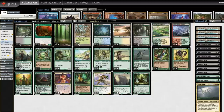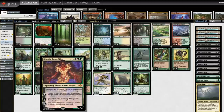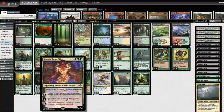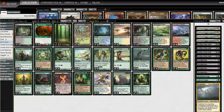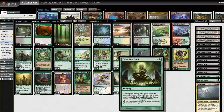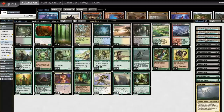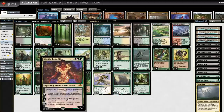The newest addition to the deck is Grist the Hunger Tide — it's a Planeswalker that, as long as it's anywhere other than the battlefield, it counts as a 1/1 Insect creature, which means you can Green Sun's Zenith for it. Containment Priest is a common sideboard card against Elves because it shuts off Natural Order and Green Sun's Zeniths, but you can Zenith for Grist when there's a Containment Priest on board — you choose it as a creature in your deck, but it arrives as a Planeswalker, so Containment Priest doesn't exile it. Grist's minus-two ability: sacrifice a creature, destroy a target creature or Planeswalker. So you can Zenith for Grist and then destroy the Containment Priest by sacrificing another creature. I haven't gotten to play with this card yet — I'm excited to do so.